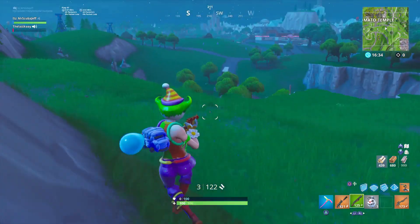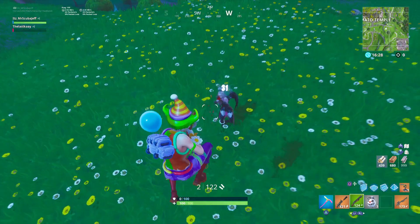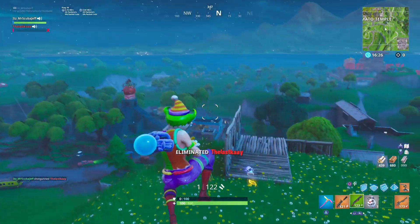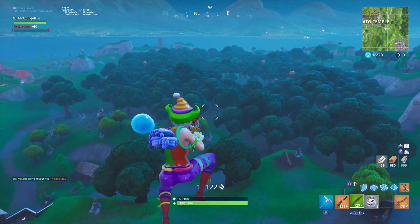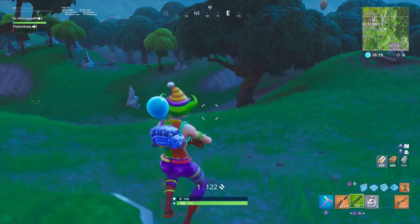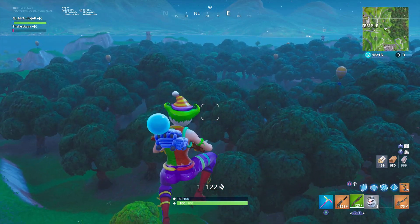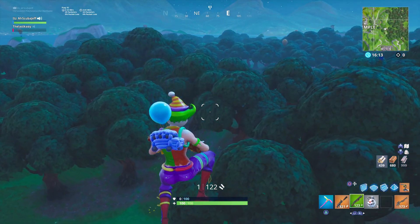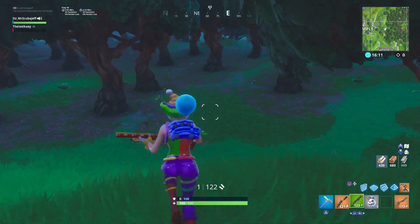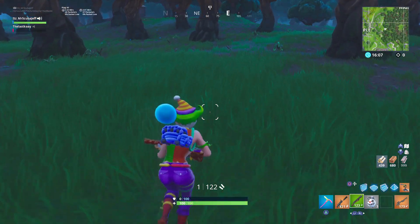In 2nd place we have the Valor skin. This skin comes from Season 4 at tier 71. I love the look of this skin because it's very Wonder Woman style, and because of that it gets a 7 out of 10 aesthetically. Her OG rating is a 4 out of 10 because she is one of the newer skins compared to some on this list. Her customizability is a 7 out of 10 because she looks good with many sets on. Her overall score is an 18 out of 30.